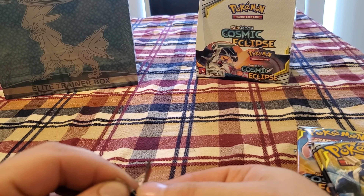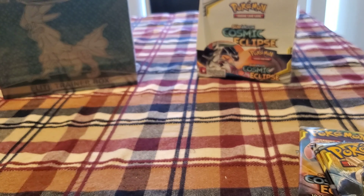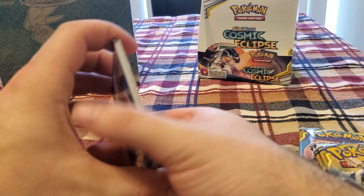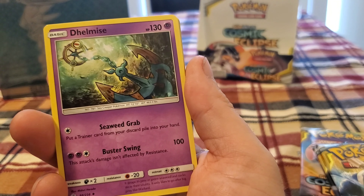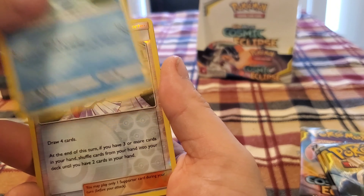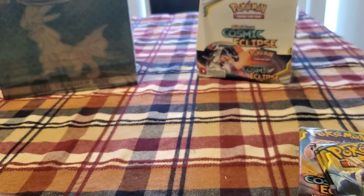Come on, come on. We got Fairy Energy, Cynthia and Caitlin, Cricketune, Delamize, Trapinch, Flabébé, Tangula, Duskull, Temple, Lily's Full Force with a Reverse Holo, and we've got Florges — Holo Rare.